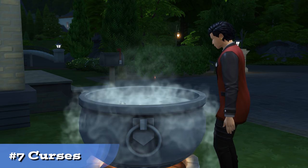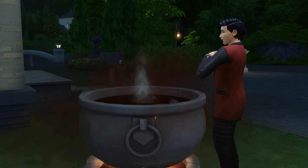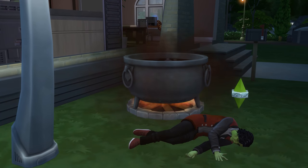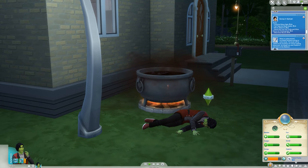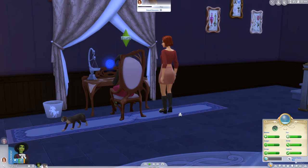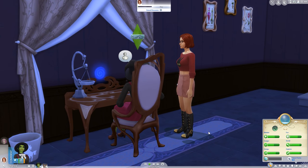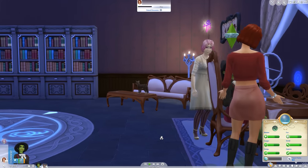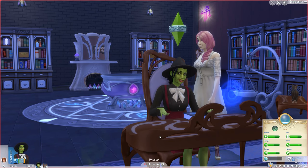Because you utterly suck at magic early on, you're very likely to get cursed by your own spells or by bungling something at the cauldron. Hit up the shop in town to see if any potions of curse cleansing are available. Curses can be funny, but they are definitely disruptive. There's a curse called the Curse of Unwarranted Hostility — referred to in the game code as 'punchable face' — that results in Sims attacking you. Another turns you green at random times and your appearance is so bad that Sims will literally vomit at the sight of you. Curses are generally cool, but once you get the Decursify spell, that's over.